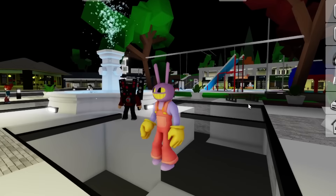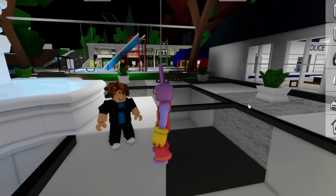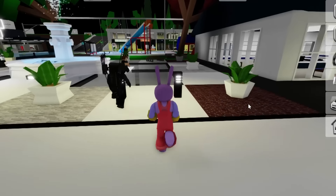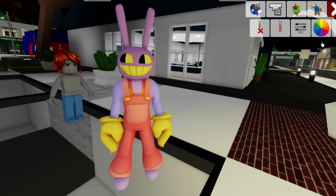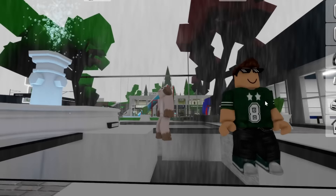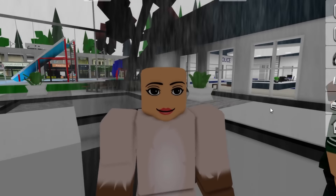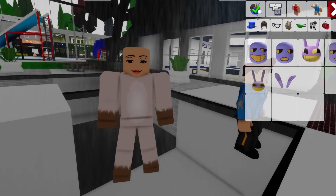We have Pomny and now we're gonna transform into Jax. Let me change his appearance first. There's a speaker man and some bacon characters around. Time to change — let's remove this first and change to a normal body. We'll transform using slender style. Now let's remove the hat and search for 'Jax TADC.'